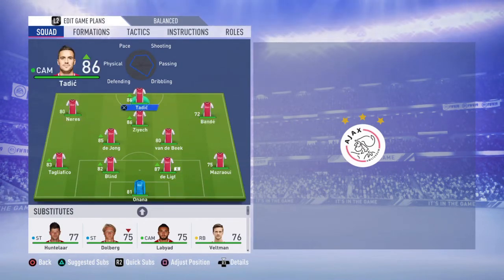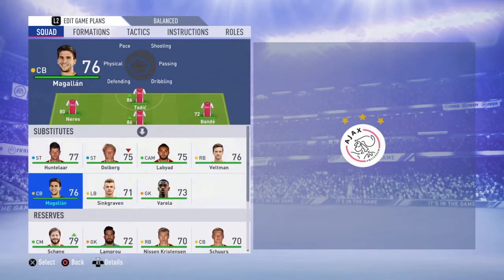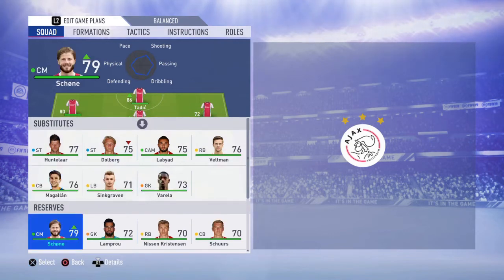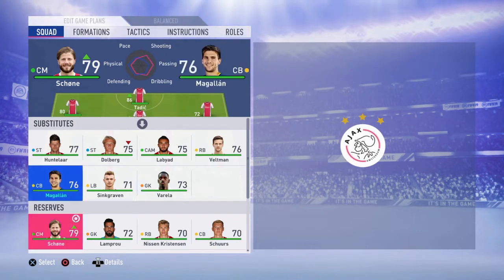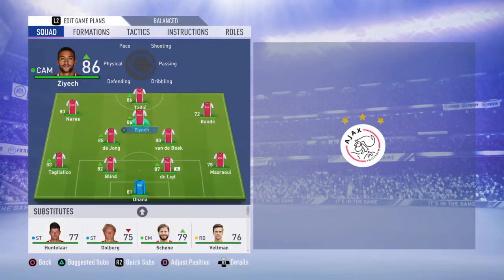This is the formation for this Ajax team. The only player I left out of the wonderful starting eleven that did so well in the Champions League is Shonen. The reason is his sprint speed is so bad — just 45 — and he doesn't have high stamina stats. So we're going to go with this formation.